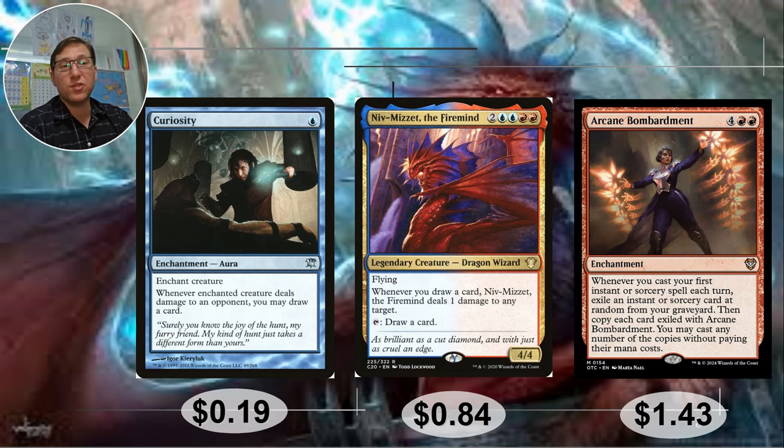Arcane Bombardment — 4 red red, high CMC enchantment. Whenever you cast your first instant or sorcery spell each turn, exile an instant or sorcery at random from your graveyard — wish it wasn't at random — then copy each card exiled with Arcane Bombardment and you may cast any number of copies without paying their mana cost. So you're just going to keep exiling cards from your graveyard and casting all the things you've exiled. By even the third turn this is out, it's just insanely powerful. It is 6 CMC so you're getting this out mid to late game, but it'll be a value engine. $1.43.